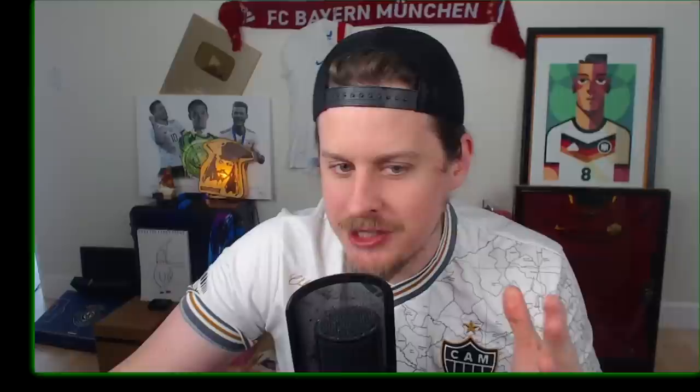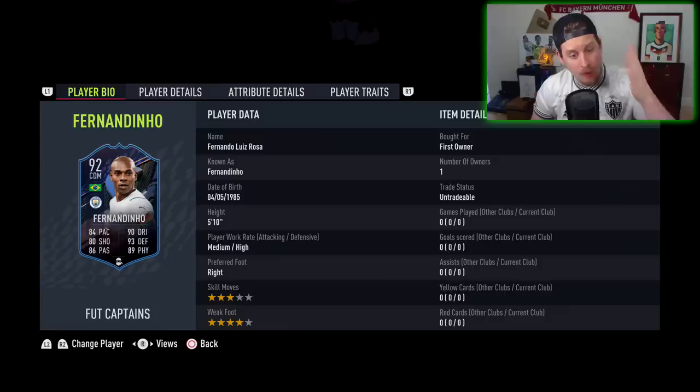I'm talking about Mark Noble. What's up boys, and welcome to the 92-rated Foot Captains card — Fernando Luis Rosa. This is the second SBC for Foot Captains that has come out throughout the promo. Born April 5th, 1985, he has a 92-rated card that goes for about 380,000–400,000 coins, so he is not a cheap SBC. He's got the 4th most total in-game stats among any midfielder in the Premier League. He's 3-star skill moves, 4-star weak foot.